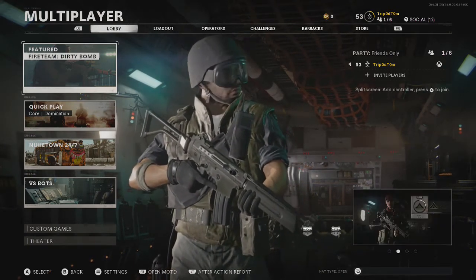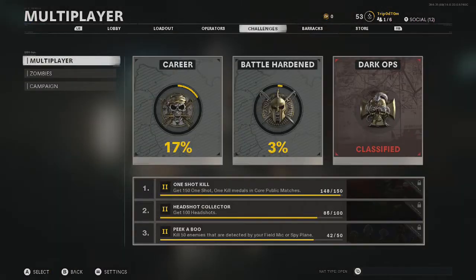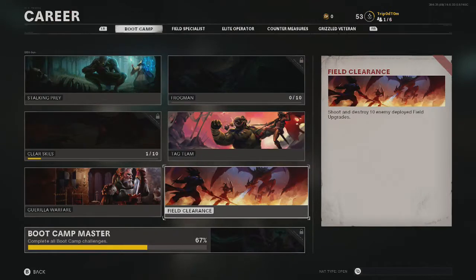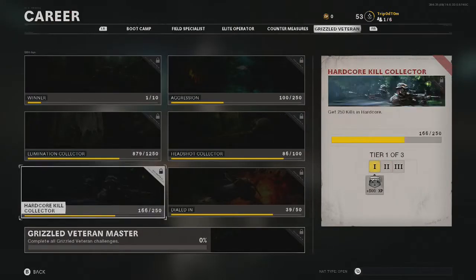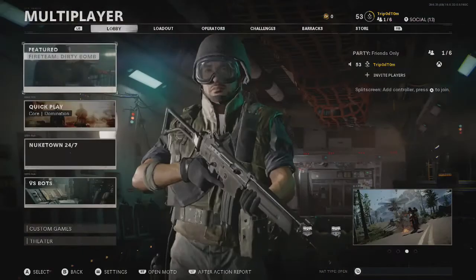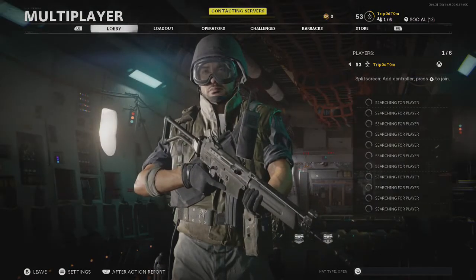To keep track of your progress — how many kills you've actually got — you want to go to Challenges, then Multiplayer, then Career, then Boot Camp, then go across to Grizzled Veteran, and then go down to Dialed In. You can see there it says I have 39 out of 50, so I just need another 11. So I'm just going to go ahead, get into the games, and get some kills.